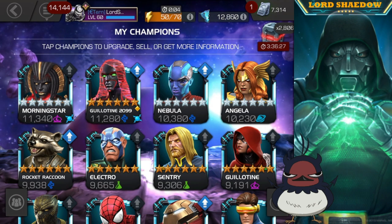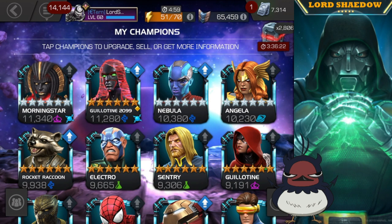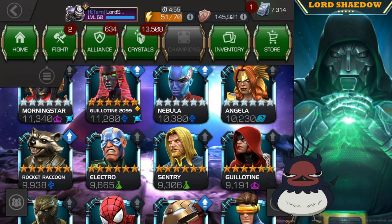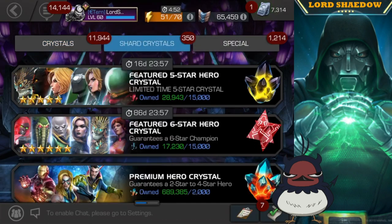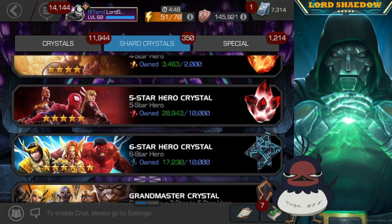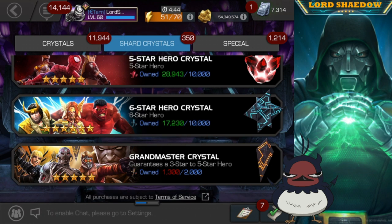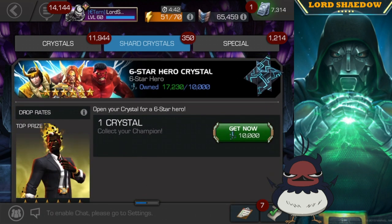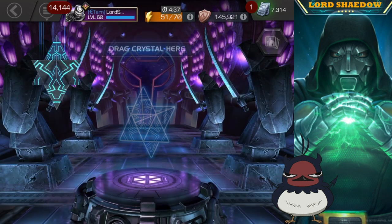The best champion I have out of all of these is Guillotine 2099, and I didn't even get her out of a six-star crystal — I got her out of those featured Cavaliers. The only way I was able to get this six-star crystal is because of the offers, so let's go ahead and spin it out.